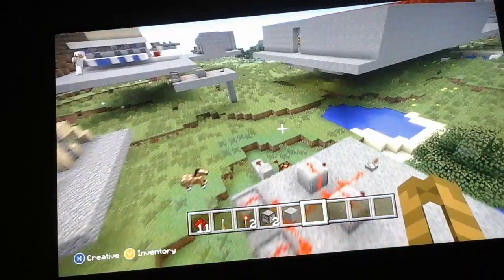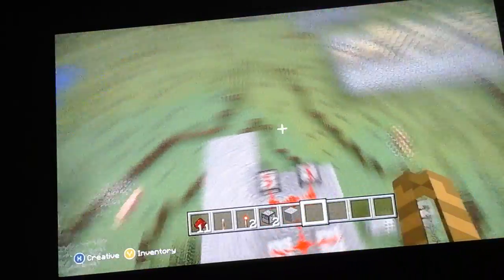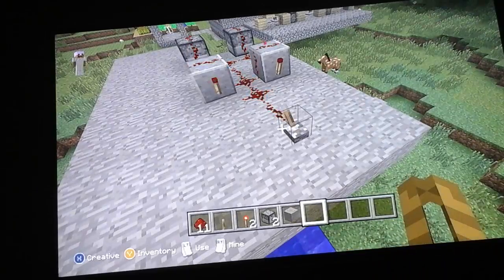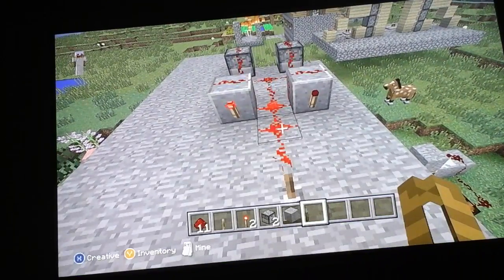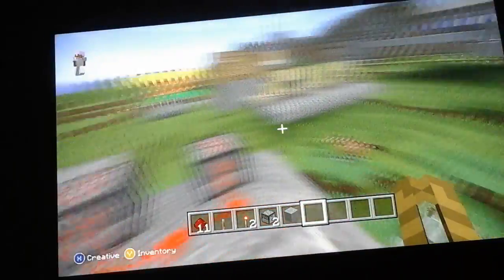So yeah, this is basically it. No secret to it, this is literally all it is. Just make sure to flip your lever off. Because this is the lever when you just put it down — there's no signal going to it because of these redstone torches. And then just flip your lever on. There you go.